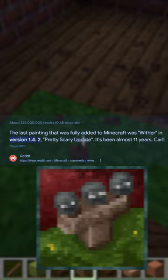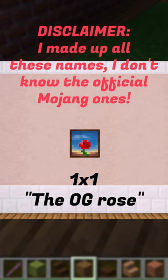A 1x1 of the rose — loads of people miss it because it was replaced by the poppy. We've got a 1x2, a tall one, which is a lad on his horse in the desert, it seems.